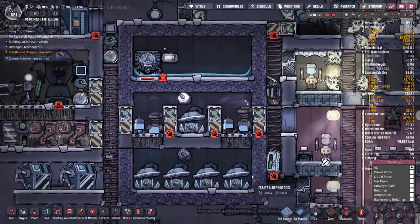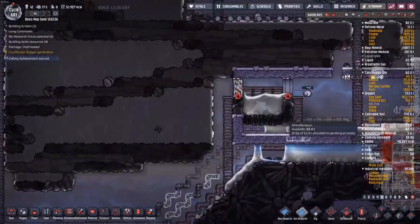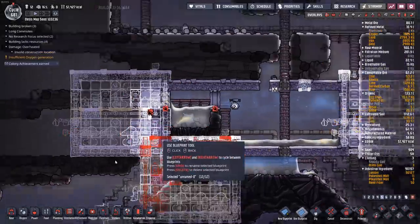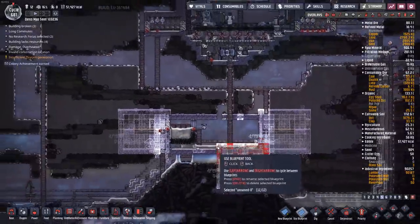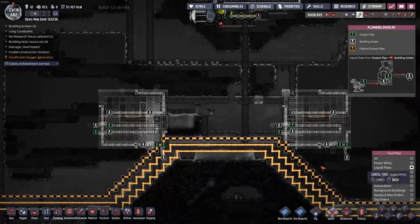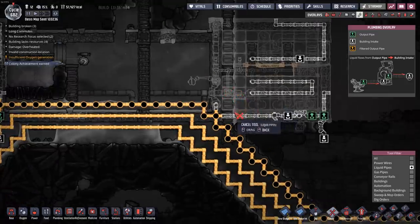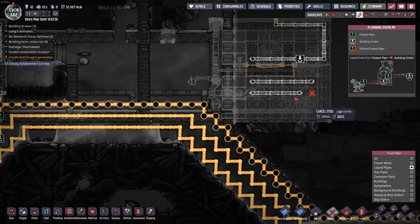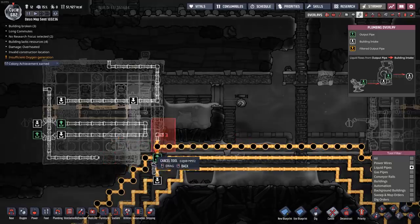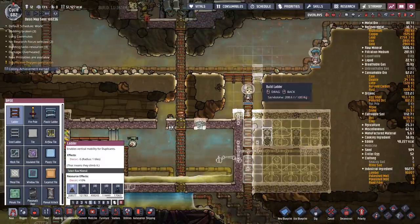Let's use the blueprint tool. I'll highlight all of this equipment and recreate it down below — one right over there and another to the left. That way I have my original capacity plus the additional one on the right. I'll need to redo all the liquid pipes for all of that, so let me cancel that before we build it. Copying and pasting a blueprint isn't always straightforward, but it gives us a really good starting point.